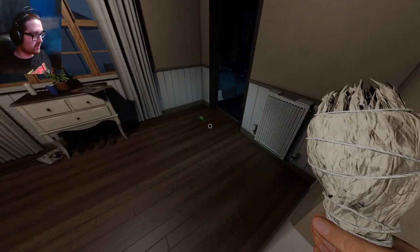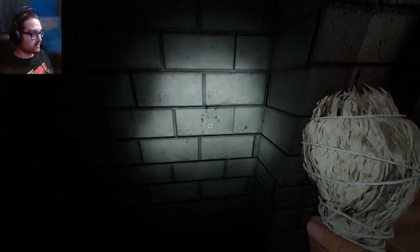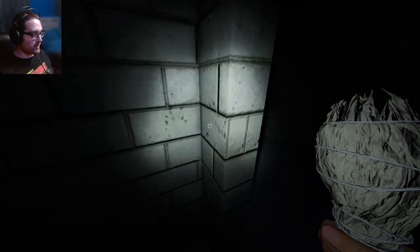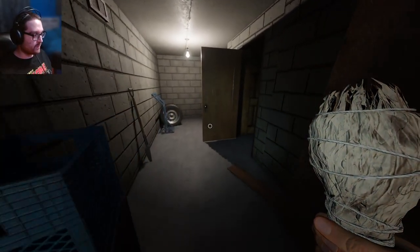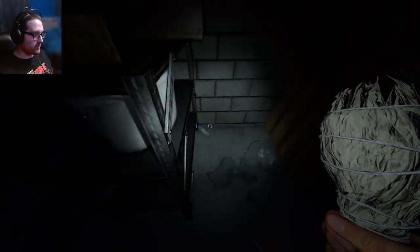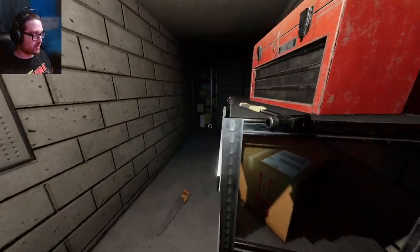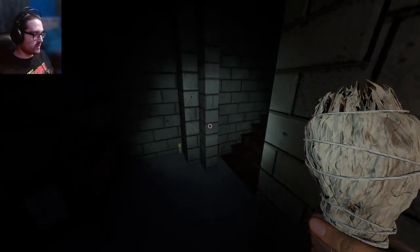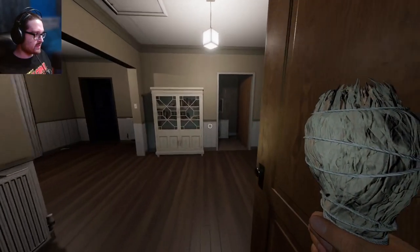If I can smudge, this is gonna be a curse hunt. Even if I go all the way down here, the ghost checked down here before - that's why I hate the idea of hiding there. I'm gonna throw a smudge down here in case I need to smudge while hiding, just to give me a little extra time.